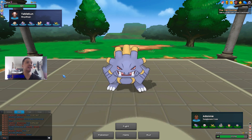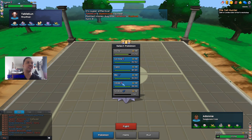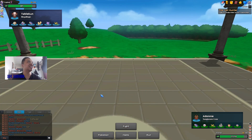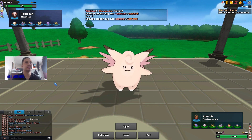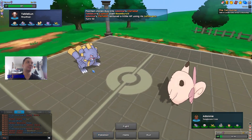He brings in Excadrill — I know it has a lot of HP so I don't think I can knock it out, and I don't want to lose Starmie. I need Murkrow for his Gengar and I don't think I need Clefable since Gengar wins against Clefable. Let's switch in Clefable here. He goes for Boomburst and yeah that's definitely Choice Specs — holy shit, that does so much damage. I'll just Protect to waste one more Boomburst turn.